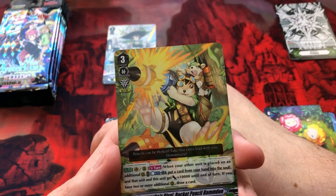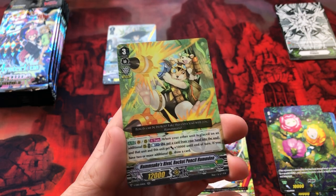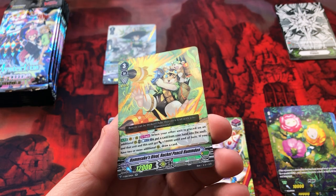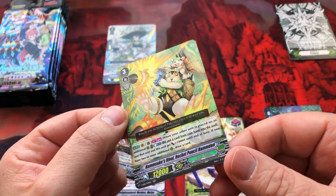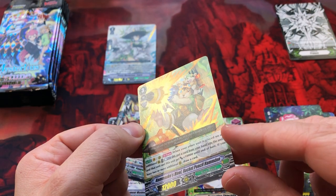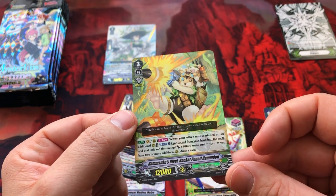Rocket Pencil guy — this is more of a cold foil. I'm trying to get the light on it for you guys. There we go, you can see the flames — the burst is foiled. Very cool. Double rare. Nice.